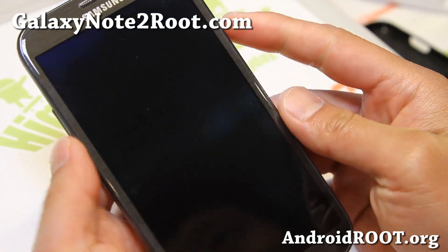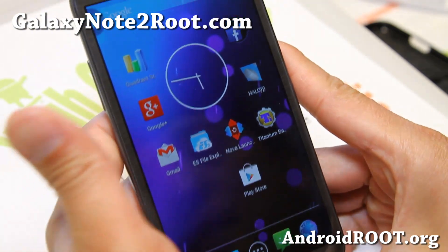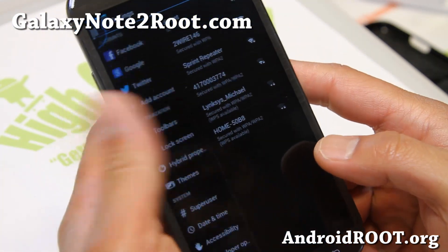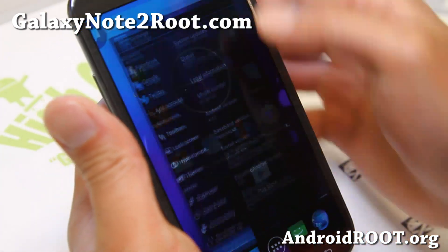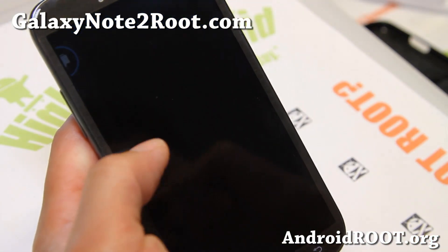Hi folks, Max from GalaxyNote2Root.com. I've got a quick ROM overview of Paranoid Android Beta 3.5 here. This is kind of what's hot right now with AOSP Android ROMs. If you want to check it out, definitely go ahead. Let me show you some cool stuff about it.